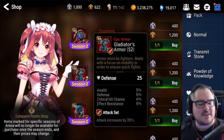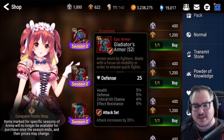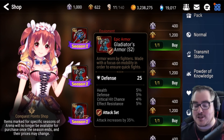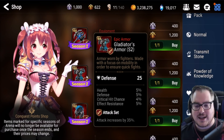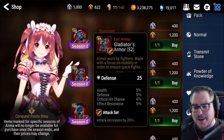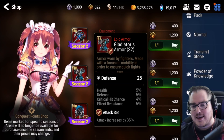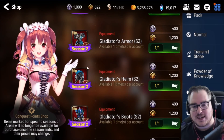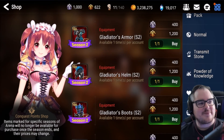Next up is the chest, and honestly it's pretty atrocious. There's no speed, which is really what you want on your chest, no crit damage, and there are two defensive stats with no effectiveness. It's just altogether bad. I have to imagine this is going to be basically last on my list. It doesn't help that it's an attack set either, because this would be really great as almost any other set.